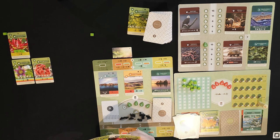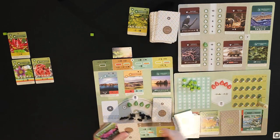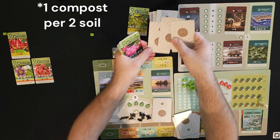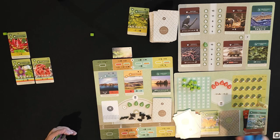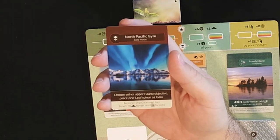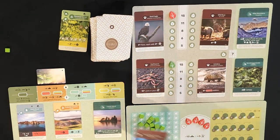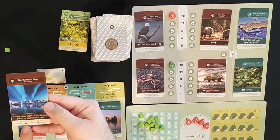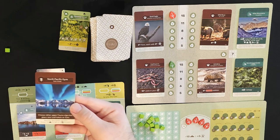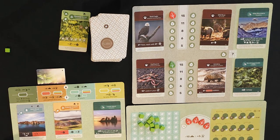Still need to work on the other goals. Gaia gets two cards plus one for each soil I got. Then we flip Gaia's card — this is the first scoring card for Gaia. It says choose either upper fauna objective and place one leaf token as Gaia. I'm going to put her on the one I'm least likely to get. On beginner we'd skip Gaia's next turn; on expert you'd get additional resources — but we're playing medium today.